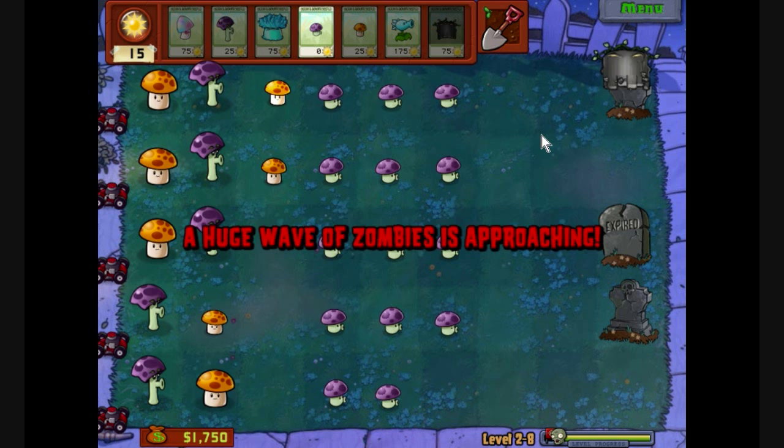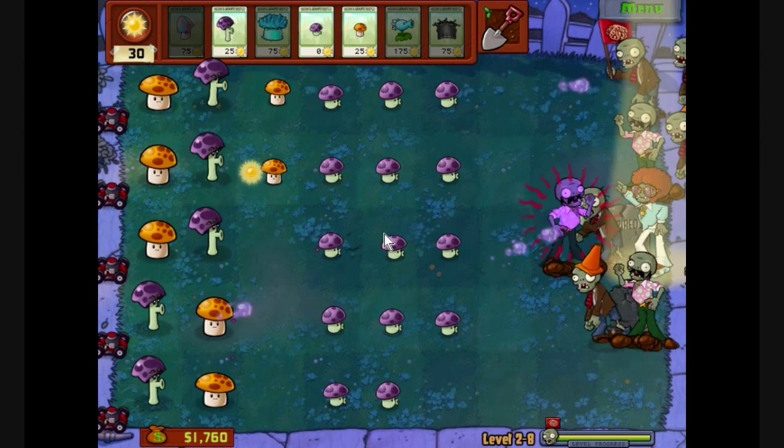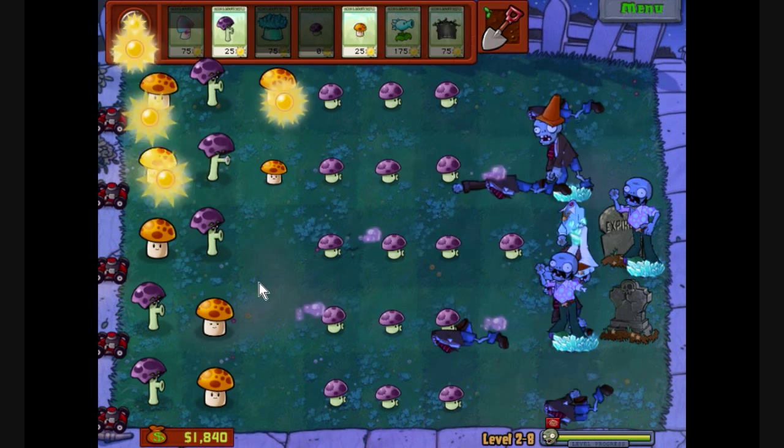Now we'll only get two extra zombies in this way. Let's turn them against each other. This is a much shorter level. But we probably want to go to the sun to get the mobilising mushroom, that should buy us enough time to win. Do another gravebuster just to earn an extra coin.